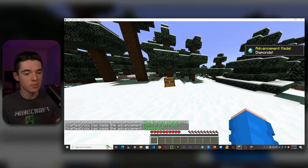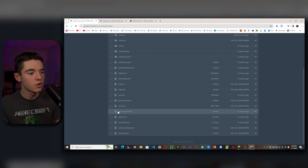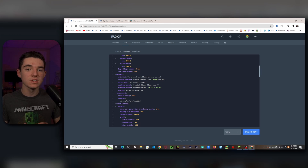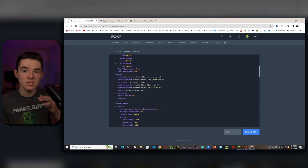To disable them, head into your server's file manager and open spigot.yml. Scroll down until you see advancements — it'll say 'disable-saving' and you want to set that to true. Then to disable every single advancement, remove the existing entry and replace it with an asterisk in apostrophes, which will disable every single advancement.